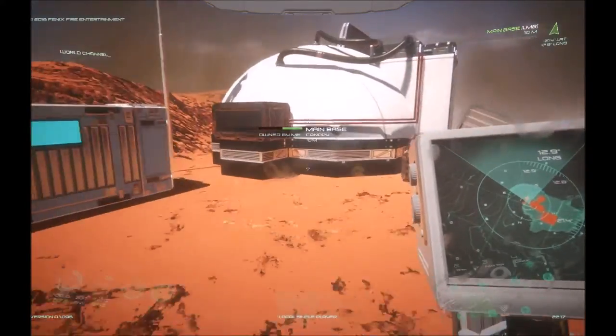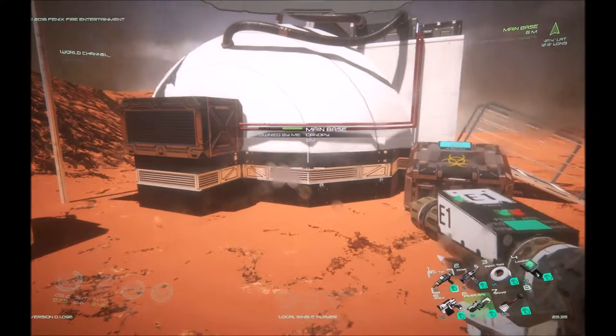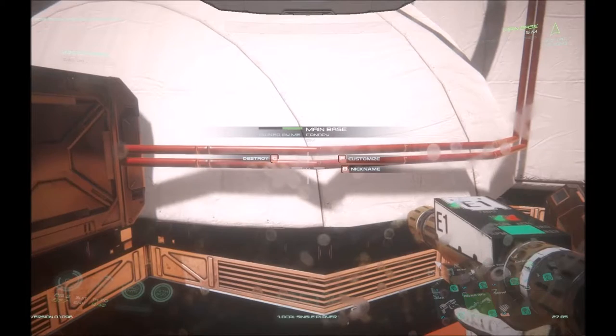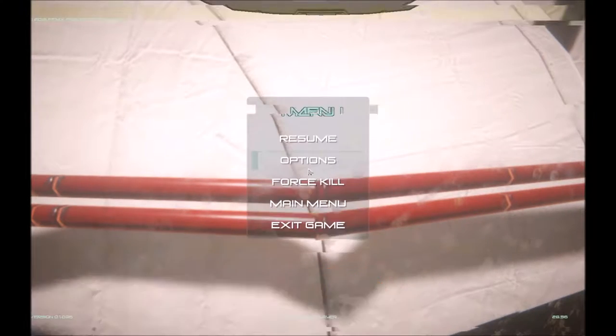So how do we get these names in the first place? If you switch to your multi-tool and approach a structure, you'll see an option to nickname — in this case it's the B key. I've named this the main base, so it's really that simple.